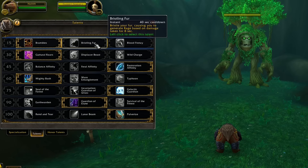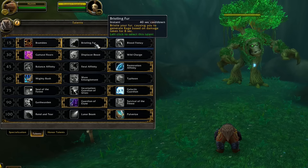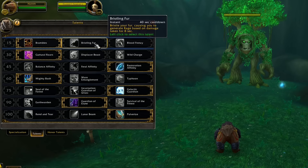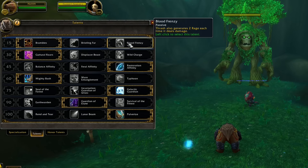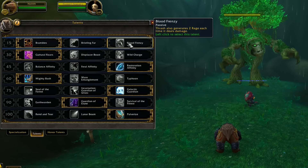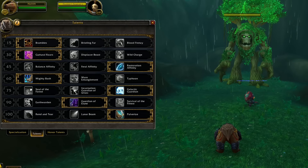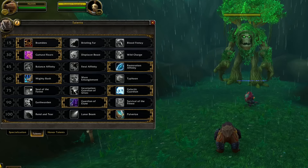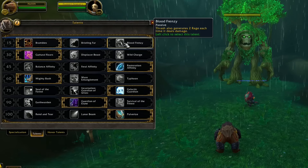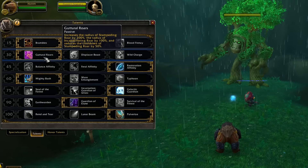Bristling Fur is instant on a 40-second cooldown — it causes you to generate rage based on damage taken for 8 seconds. It has to be timed well but is great for refilling rage if you expect a big hit. Blood Frenzy makes Thrash also generate two rage each time it deals damage — solid rage generation, especially in AoE situations since Thrash ticks roughly every two to three seconds.